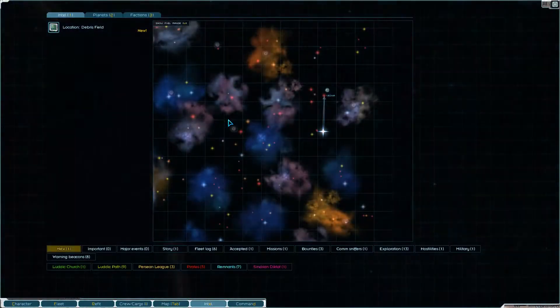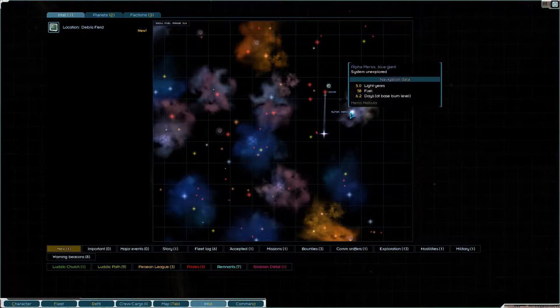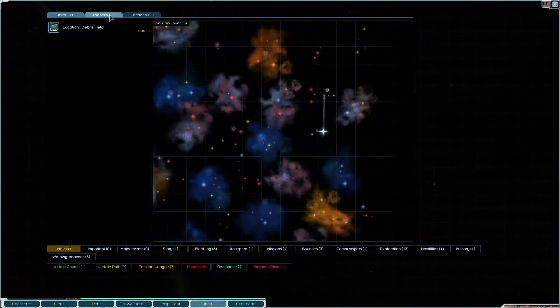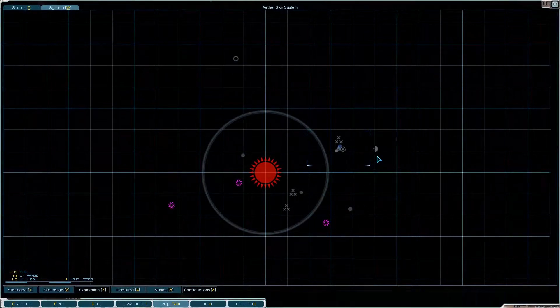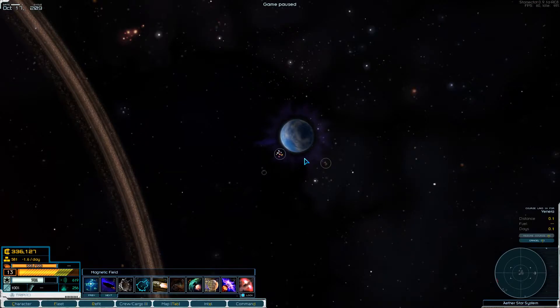Hey, orange one here. I traveled to a new system - Aether Red Giant, just a little bit over from the other one we were at. I wanted to do a little exploring before having you join up so I could show you some stuff. This place has a ton of different planets. I've fully surveyed some but not all of them, and I'm planning on surveying the rest. It also has quite a few relics including a mining station.